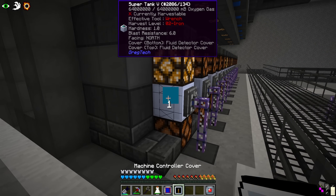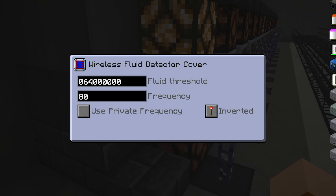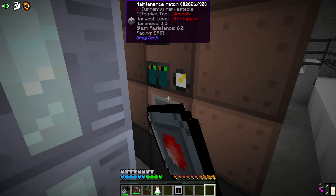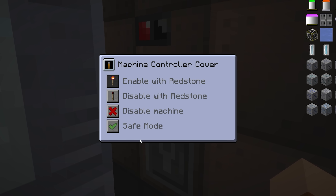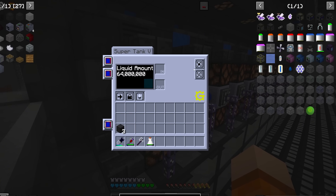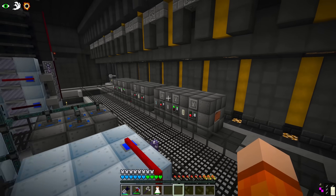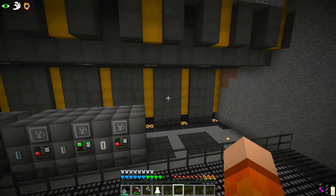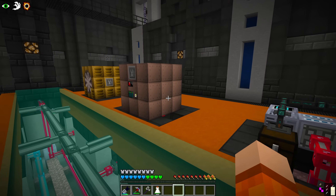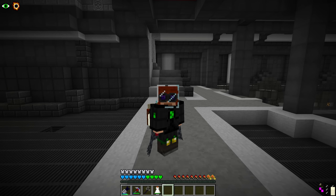The solution is a wireless redstone signal. We want a wireless fluid detector cover on the oxygen tank, frequency 80 inverted. Whenever this thing has less than 61 million — and its capacity is 64 million — it's going to send a signal to the electrolyzer using analog mode, frequency 80. This will get a machine controller set to redstone on, machine on, and safe mode. This way we can set void overflow on the tank and this machine stays off, which means it doesn't waste any of the sugar and produces oxygen unnecessarily. This also helps with some processes in chemistry and in the plat line coming up, preventing jams. The lesson here is: make sure you have space for all of the fluids coming out of the machine if you're using output hatches to AE.